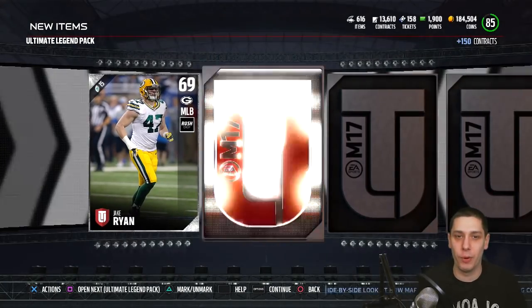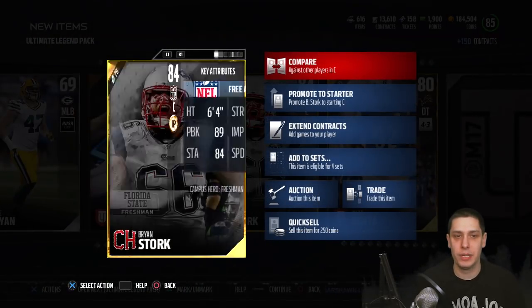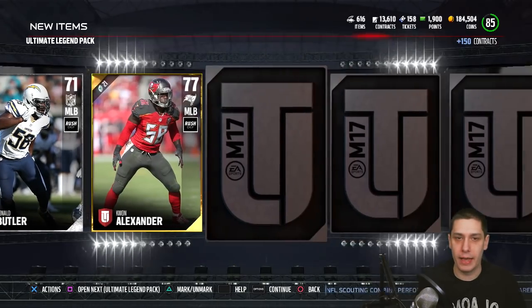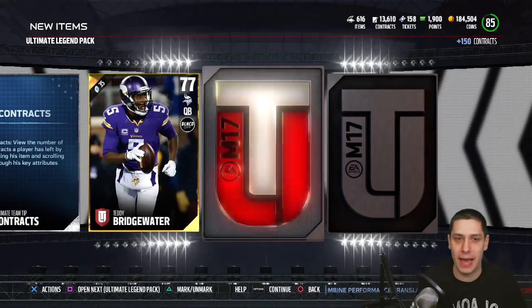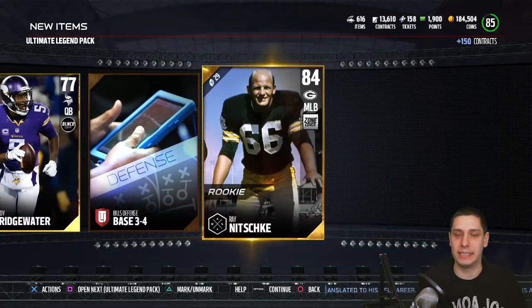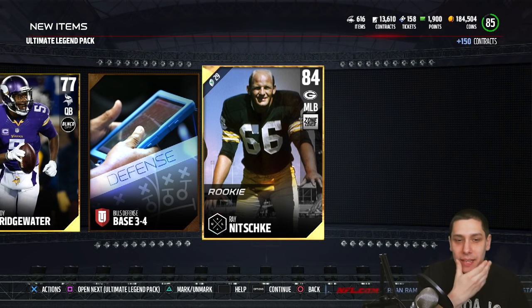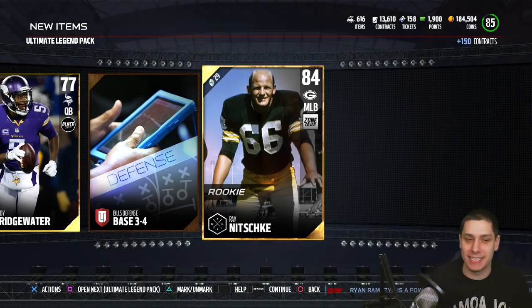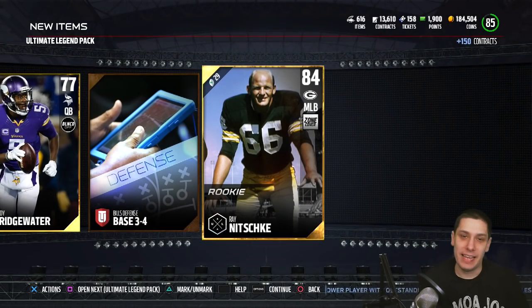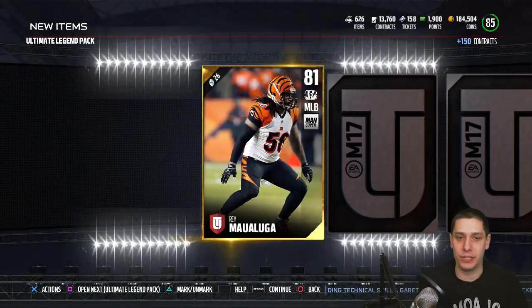Starting off with a silver card — and we get a Brian Stork Campus Hero. Kind of surprised to pull a random Campus Hero, but it's only a gold card. Then Kwon Alexander. These are 80,000 coin packs — come on, Madden. Teddy Bridgewater and then... we didn't even get a freaking elite. These things are brutal. I thought you at least get an elite something out of them, or an ultimate legend badge. Then we get a gold Ray Nitschke. Not worth a whole lot. We're through two packs and haven't gotten anything good.